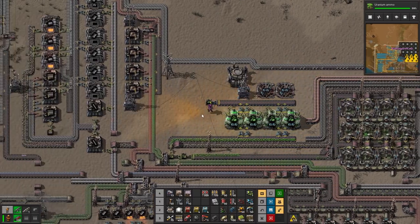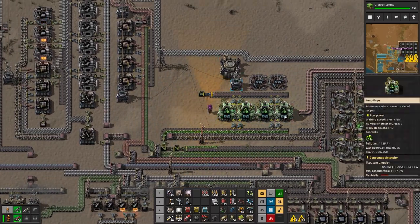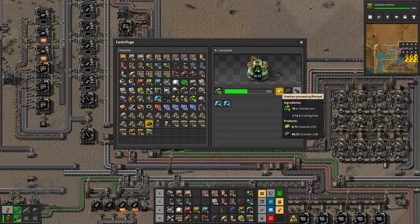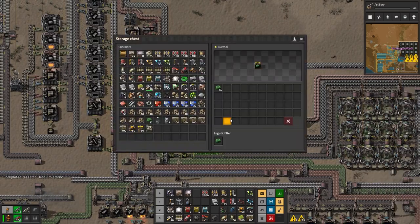You guys tell me - is this the best way to process it? I'm presuming this is the only way and I just have to wait with a 0.7% chance that I'll get uranium-235. I should have probably been processing this ages ago. But yeah, I've got a nuclear reactor somewhere.